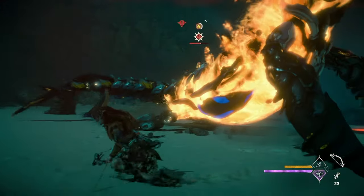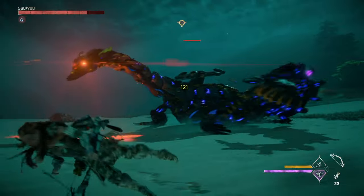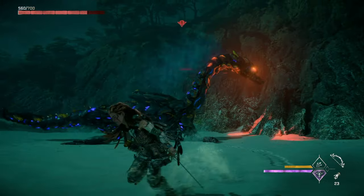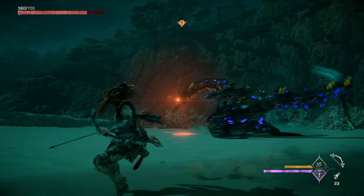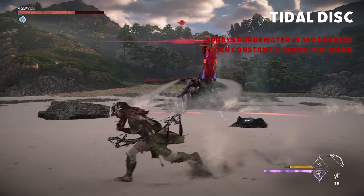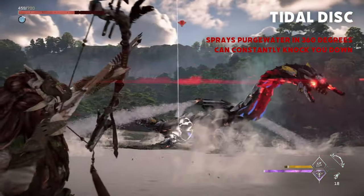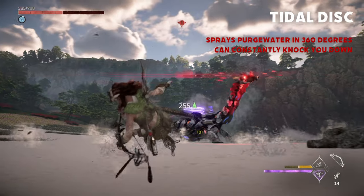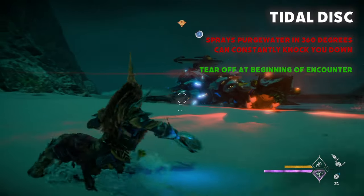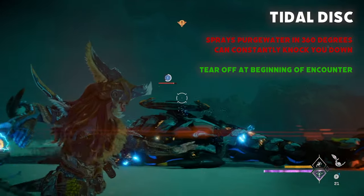When the Tide Ripper switches to using its melee attacks, good dodge timing is important as some of these attacks can deal high damage. Many of them have long startup times, so timing your dodge right should not be an issue for you. Just watch out for when its title disc begins spraying purgewater out like a sprinkler — this attack can constantly throw you to the ground if you're too close, so create some distance before tearing off the disc. A good way to do this is by shocking them at the start of the encounter and removing it then before they have a chance to even use it.